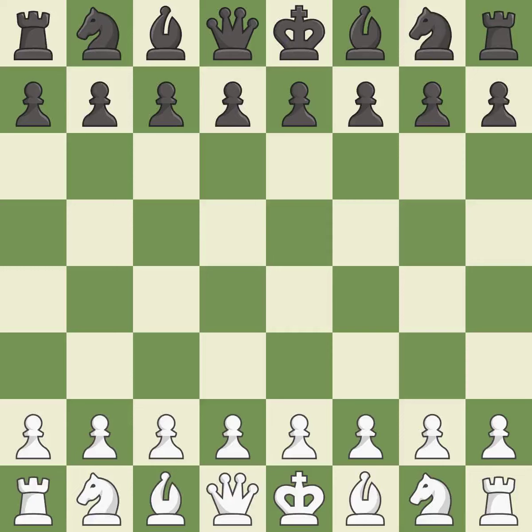Sicilian Defense, Closed, Fianchetto Variation. The moves are: g6, Bg2, Bg7, d3, d6, b3, Nf6, h3.